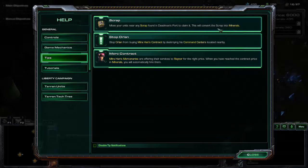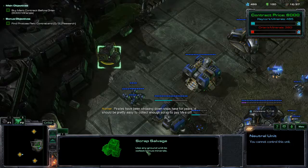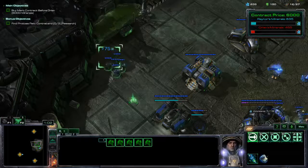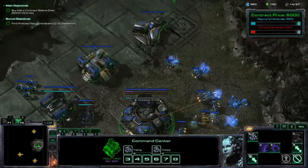Scrap: move your unit near any scrap found in Dead Man's Port to claim it — this will convert scrap into minerals. Stop Orland: stop Orland from buying Mira Han's contract by destroying his command centers located nearby. Merc contract: Mira Han's mercenaries are offering their services for the right price — when you have reached the contract price in minerals, you will automatically hire them. There's also a salvageable scrap bonus — use any ground unit to collect it.